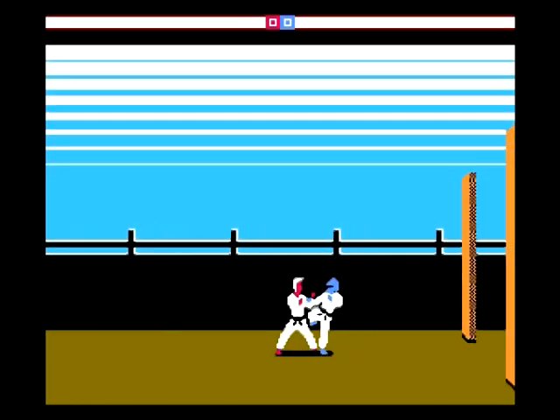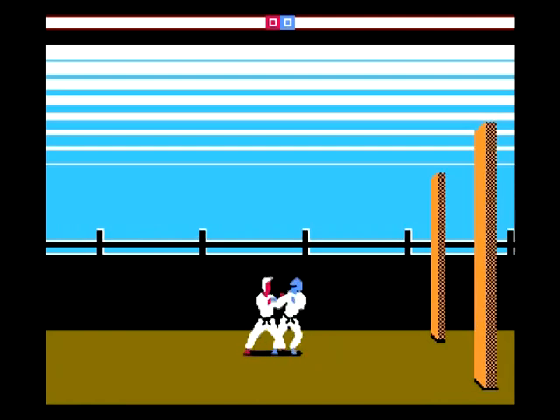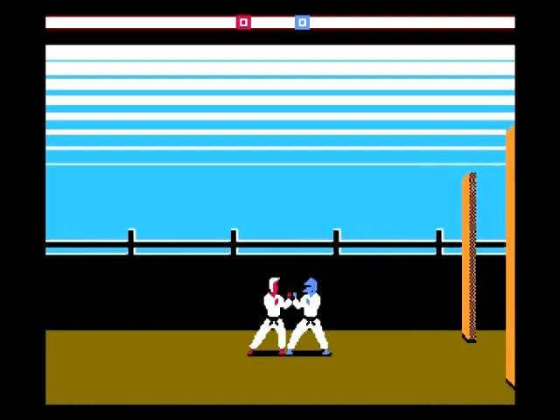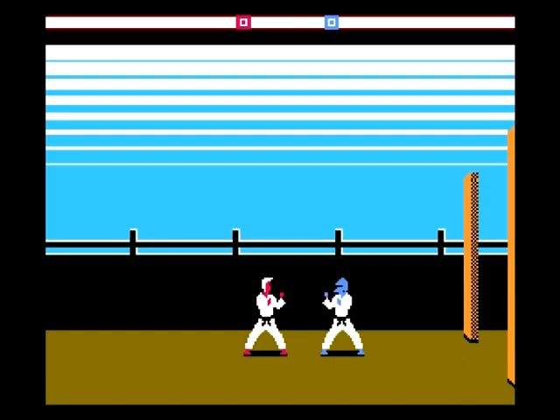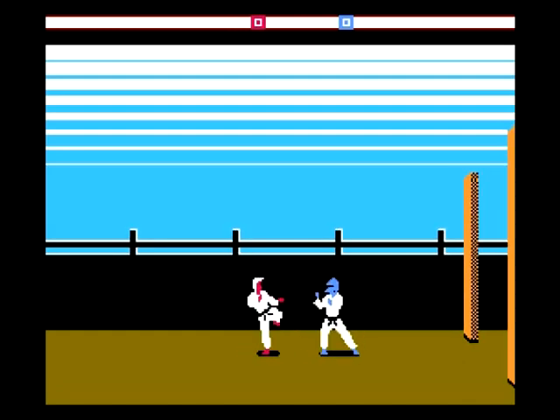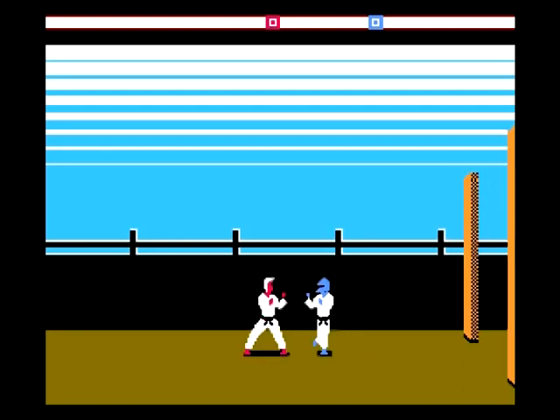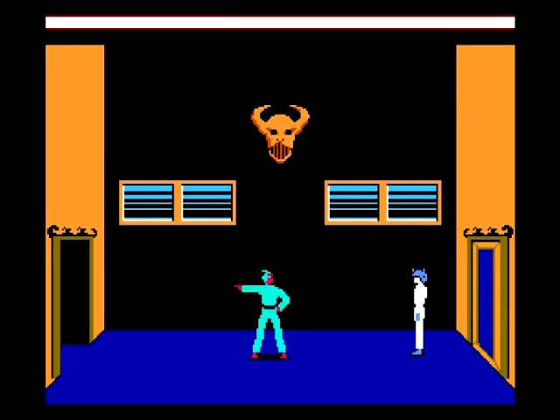This Famicom version of Karateka, on the other hand, is much nicer thanks to the controls. This is primarily due to the fact that one button punches and the other button kicks, taking advantage of both buttons on the Famicom controller — something that the Atari 7800 version did not do.